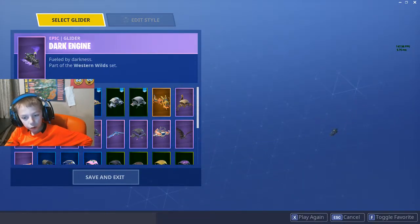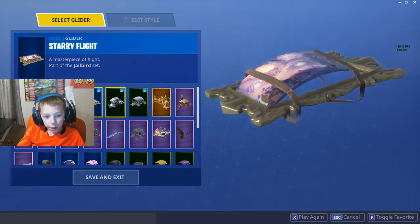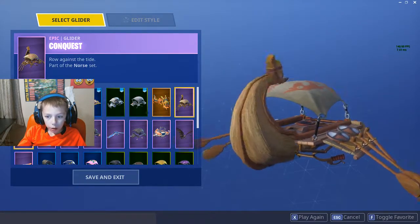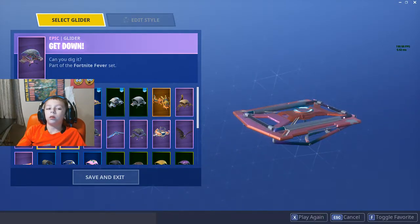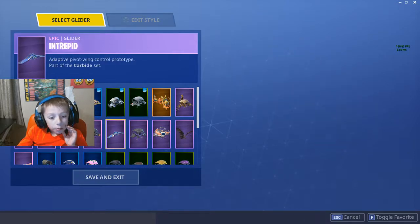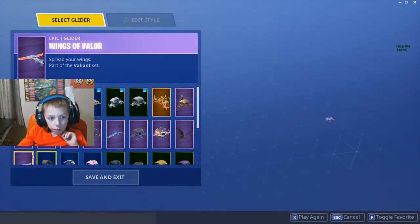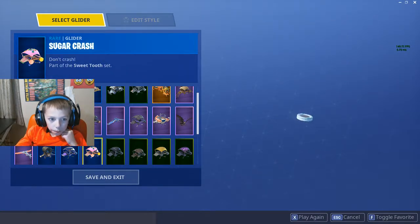Gliders: Dark Engine, Flappy — wait, we should probably wait for these to load. Dark Engine, Flappy, Starry Flight, Cold Front, Makeo, Royal Dragon, Conquest, Country, Crypt, Cruiser, Get Down, Hatchling, High Octane, Intrepid, Split Stream, Splash Down, Swarm, Wings of Valor, Cover Crusader, Rainbow Rider, Sugar Crash.